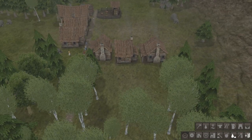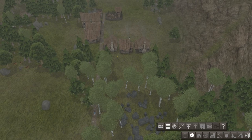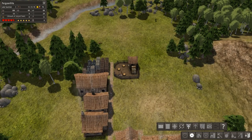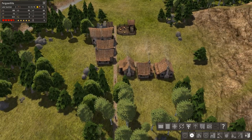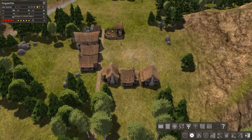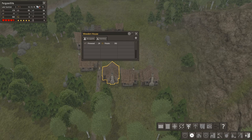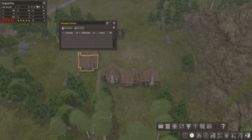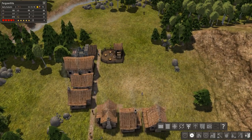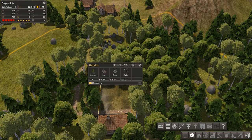Let's speed up time again. As you can see, the gathering hut does pretty well as your initial food supplier. I'm losing food there but that's just them resupplying the inventory in their houses. And we're starting to build the herbalist here.